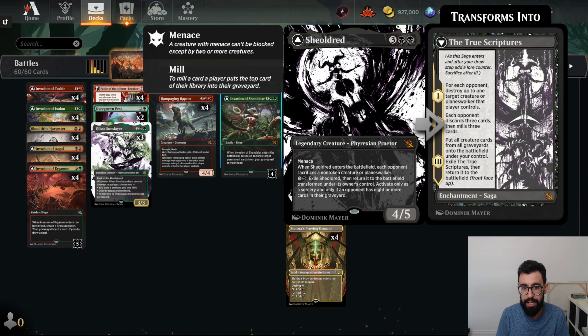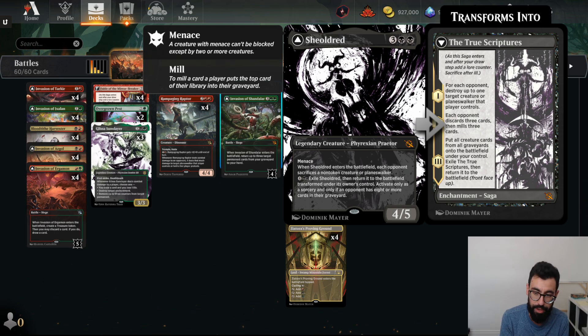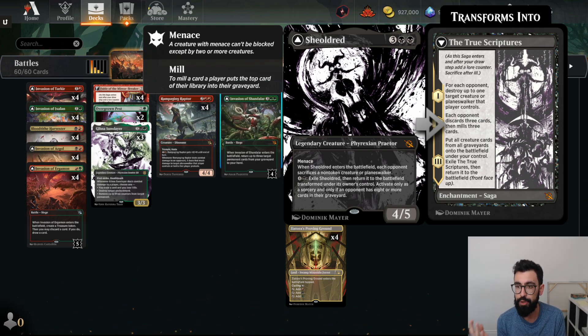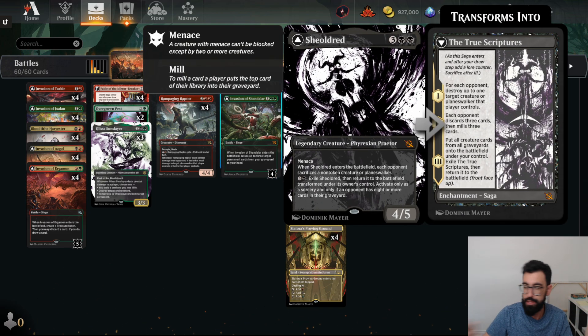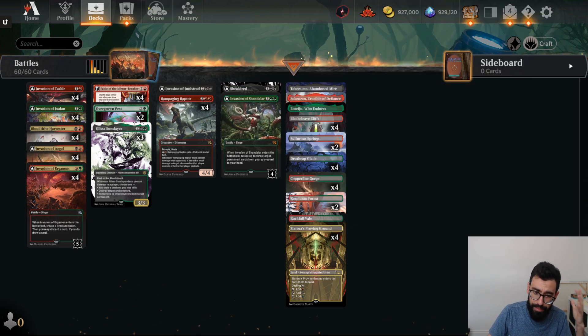Sheoldred is 5 mana, Menace, 4/5 — a stat line that makes Mono Red cry. When it enters the battlefield, each opponent sacrifices a non-token creature or Planeswalker. For 5 mana you can exile Sheoldred and return it transformed on its Saga side, but only if an opponent has 8 or more cards in their graveyard. When you flip to the Saga Sheoldred, each opponent takes damage, discards 3 cards, mills 3 cards, then you mass-reanimate all creatures from all graveyards — and then it flips back to Sheoldred. All the Praetors got these flip versions with various conditions.